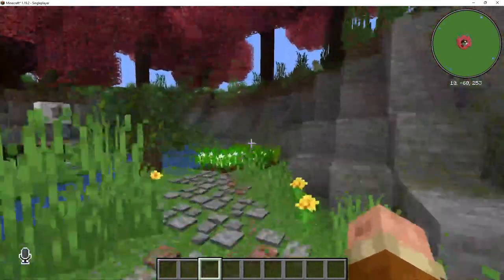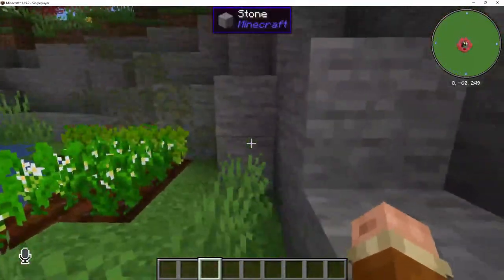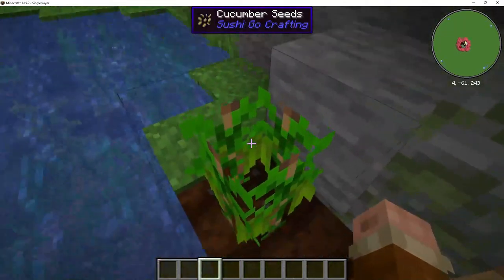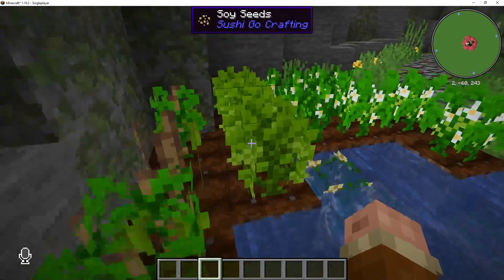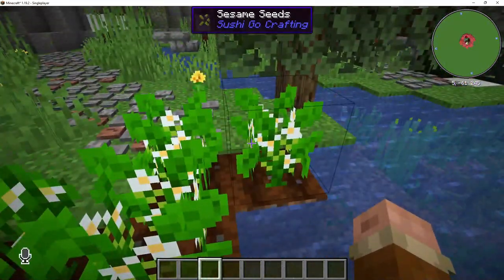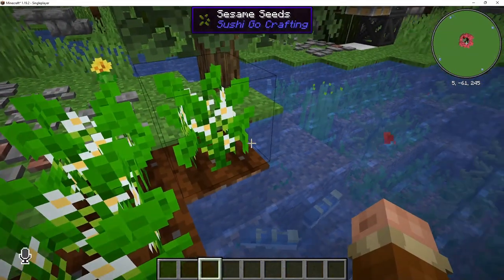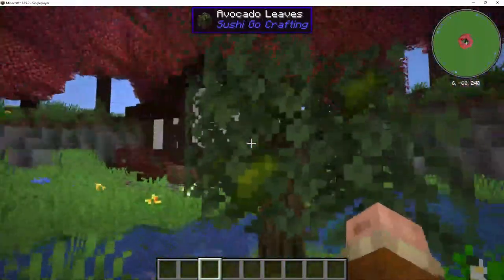The first thing we're going to start off with is crops and world gen. SushiGo Crafting adds in a whole bunch of different crops to help you make sushi, including cucumbers, soybeans, wasabi root, sesame seeds — which currently don't have a use — rice, and of course avocados.